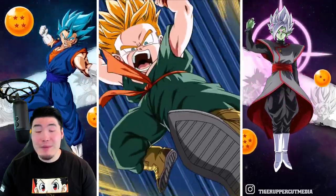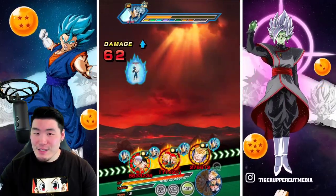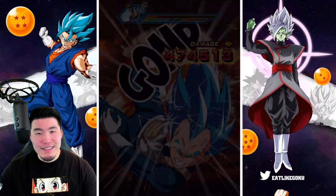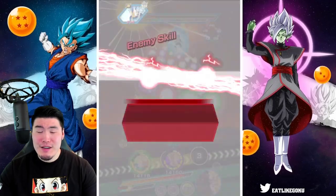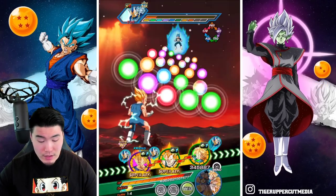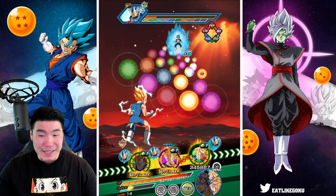I'm actually kind of worried — if these kids take a super, their defense is good. It might be Gohan that takes the super, in which case it's pretty good defensively. Oh wow — no super that turn, not a one. Interesting. If that's how it's gonna be, then I ain't complaining.